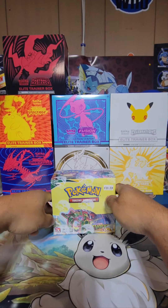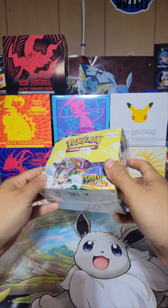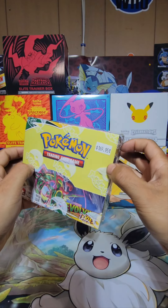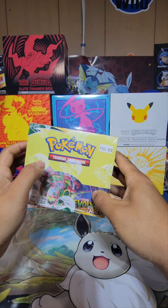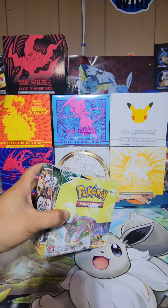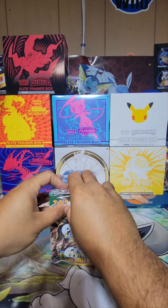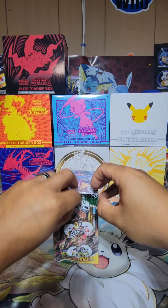Hey guys, it's been a while since I've done a video, but today I'm going to open up a booster box of Evolving Skies. You guys know I've been searching for Moonbryon for like a year. I bought this at my local trading card store — paid $170 for it. Usually online that's what it goes for, and every time I try to get it from the Pokemon Center it's sold out. I signed up for emails but they never send them.